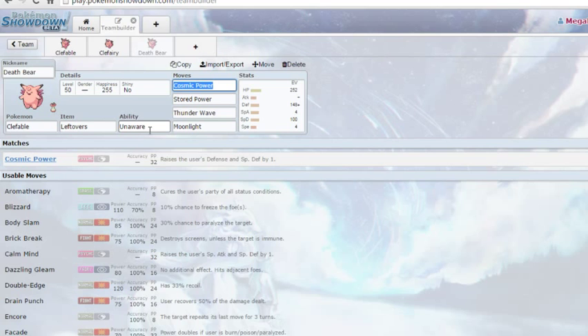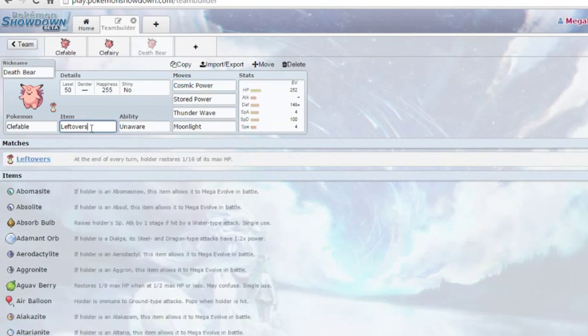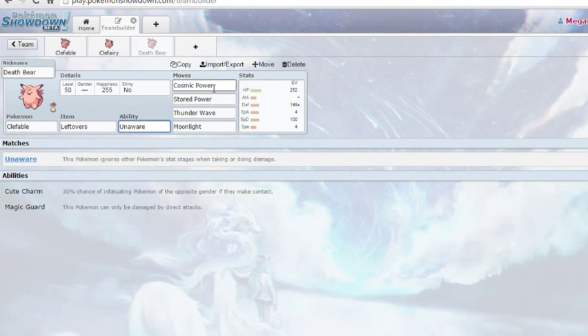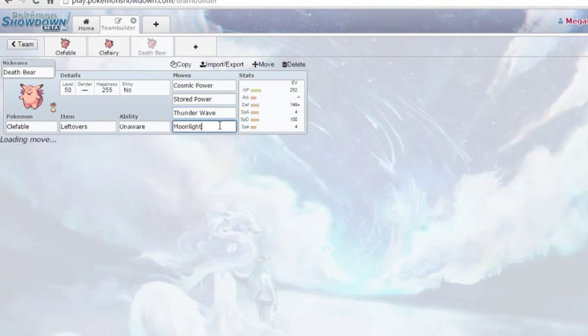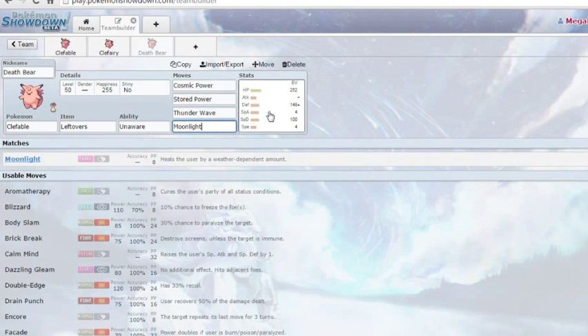Going into Death Bear — the Clefable. I told you I was going to be biased. He runs it Leftovers, just that casual recovery every turn. He runs Unaware and Cosmic Power, so he's going to set up in your face — already ignoring your stat bonuses, but you can't ignore his. Those plus-six defenses are pretty devastating. Stored Power goes up to base 140 on a good day if he gets all that set up. Thunder Wave just to annoy his opponents. Moonlight for the cure. This is the Clefable that has given me the most trouble in all my time playing Pokémon.